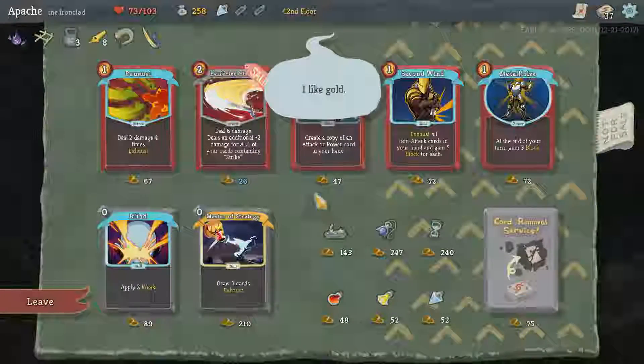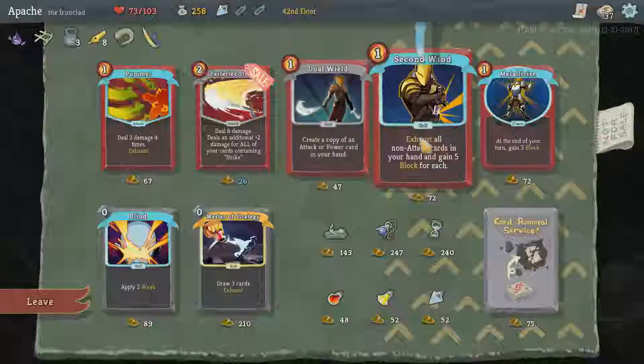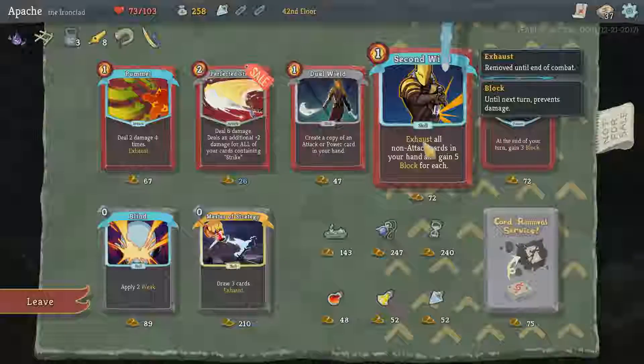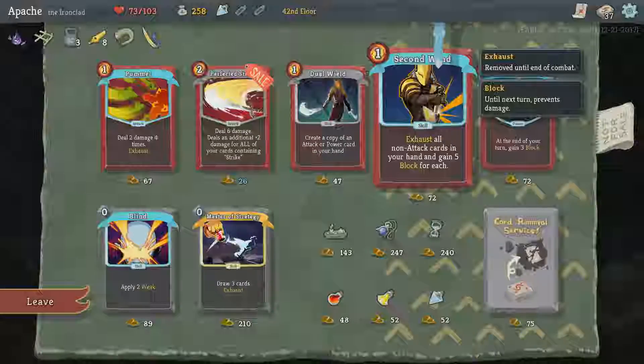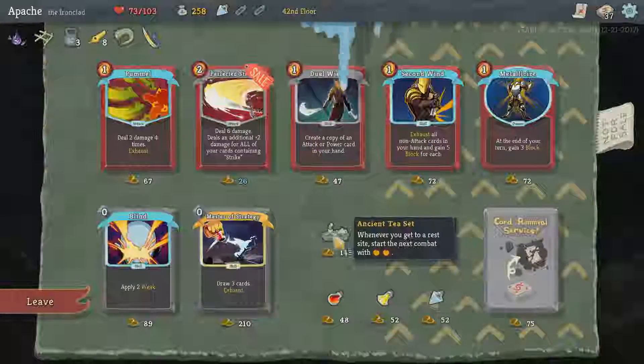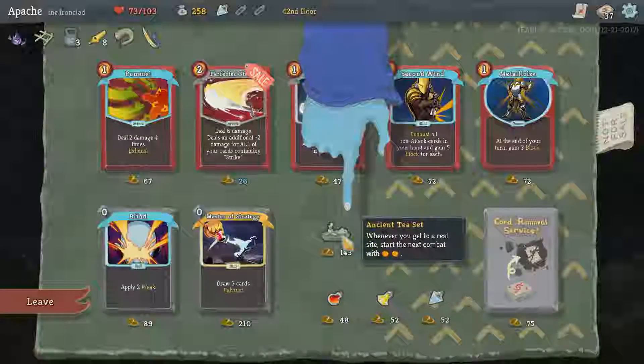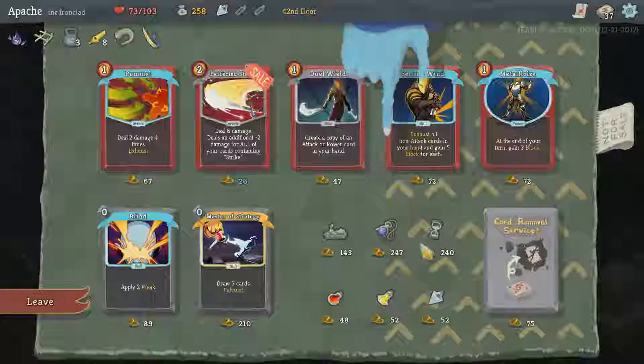And it is a shop. Second Wind works very well with Clash — it automatically makes Clash work. Whenever you rest, start the next combat with plus two energy, which is very nice. At the start of your turn, deal three damage to all enemies.